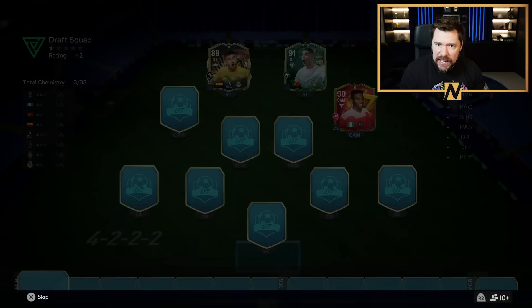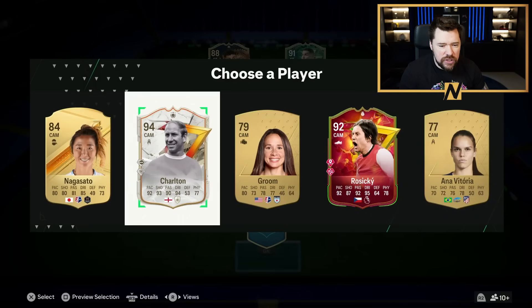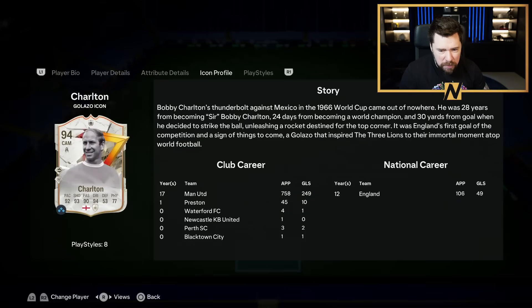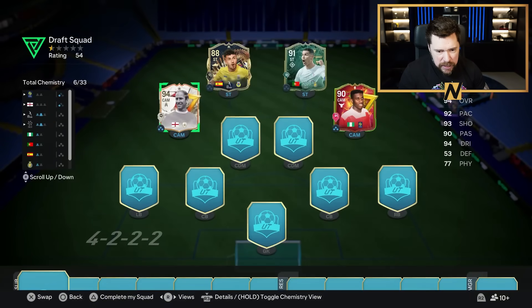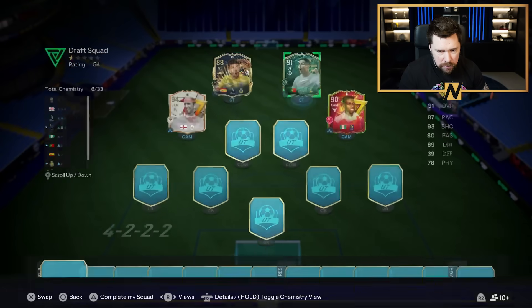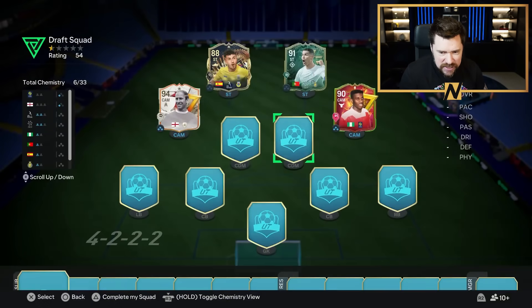Let's get CAM number one — Charlton with pinged pass plus, power shot plus, five-star plus. That ping pass and power shot on him, aerial and power shot on him, power shot on him, and ping pass on him. What a set of play style pluses they are.